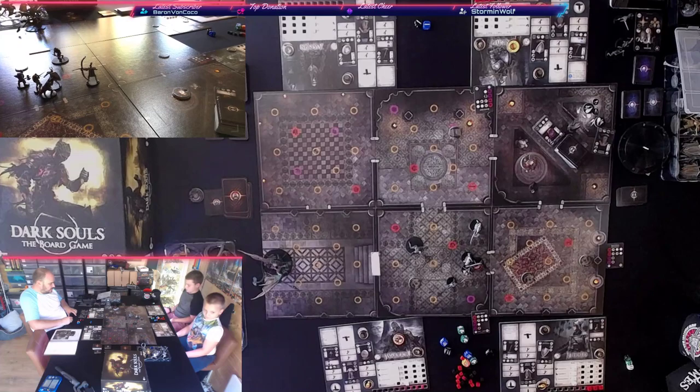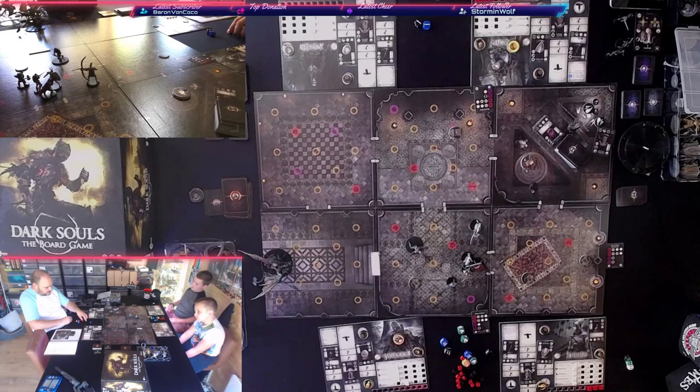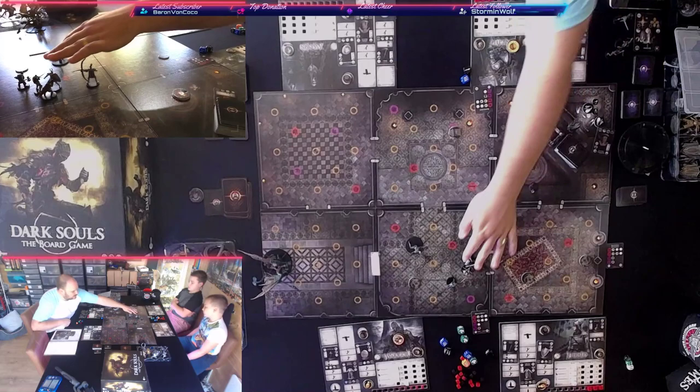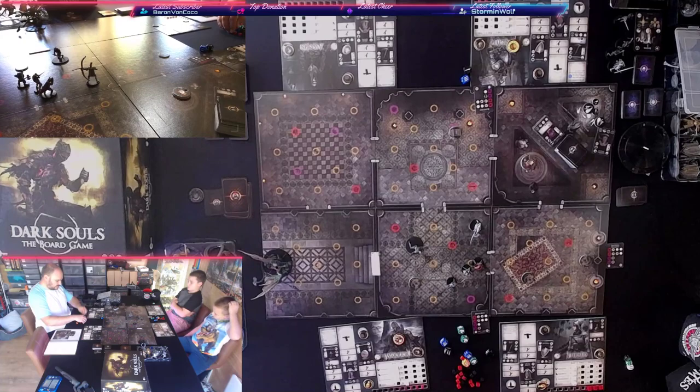My turn — I should try to kill the bowman since he's got two armour. I use four stamina — that kills the bowman. He's dead. I suggest James use estus because he's going to get shot again. James estus-es up and clears his board. The player and aggro tokens go to Blake. The large hollow soldier moves and hits Blake for five, then pushes him. Blake takes one damage — not too bad.